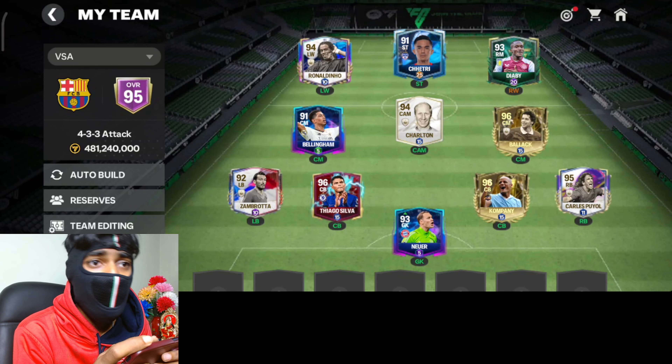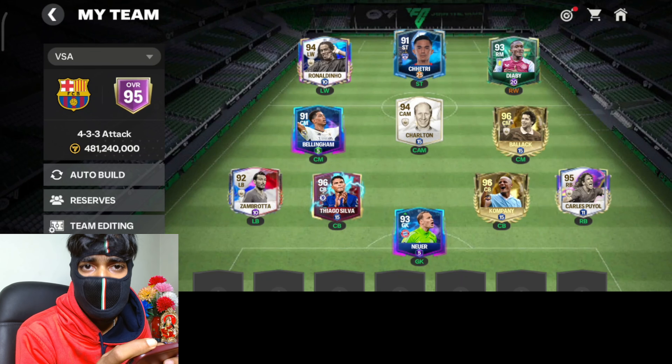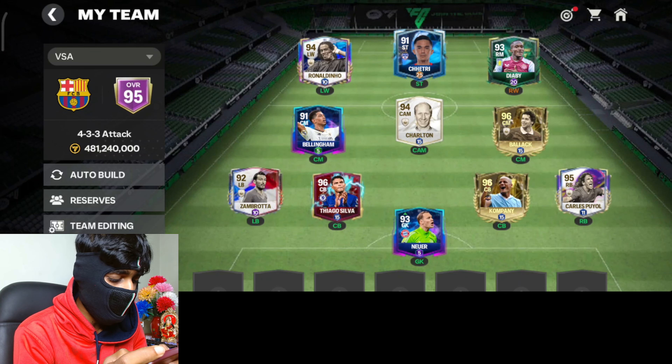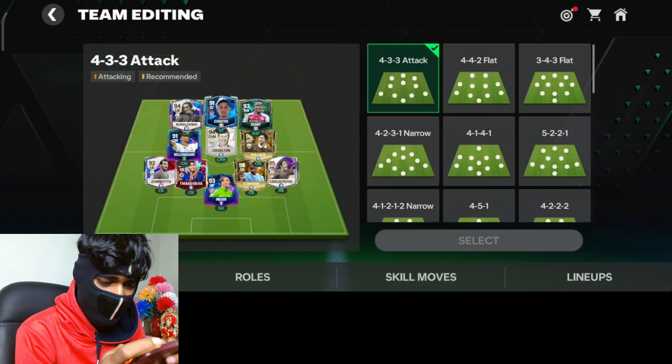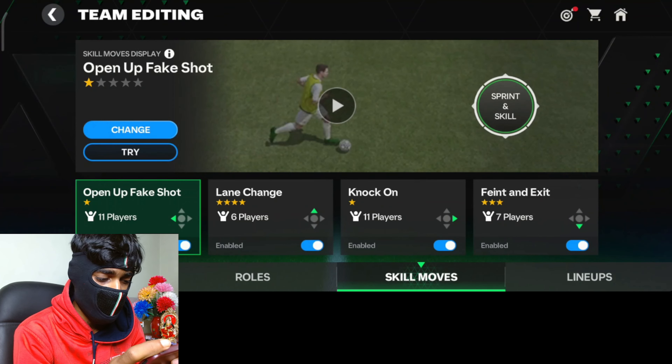Before starting, if you are a beginner you have to select the skill move — you have to have the skill move in your inventory. For that we are going to be going to team editing. After that you can see the skill move section available here, and as you can see step over and exit is not available.